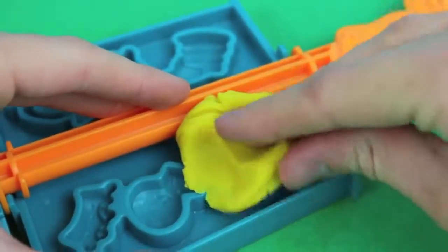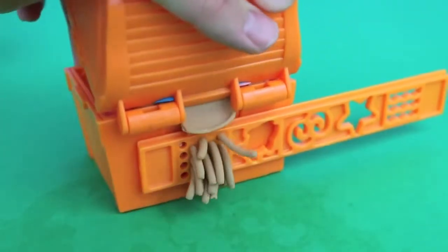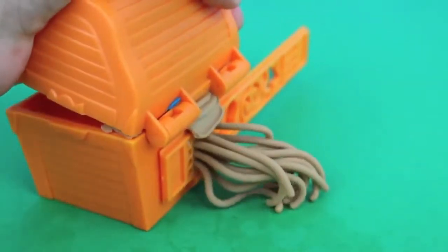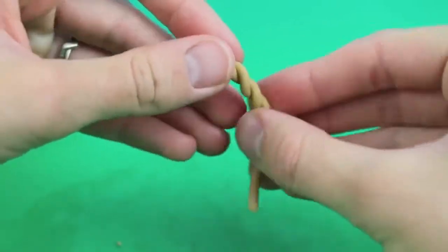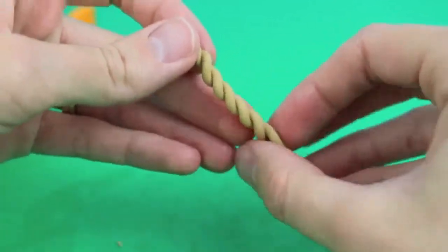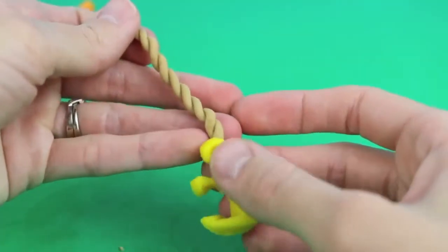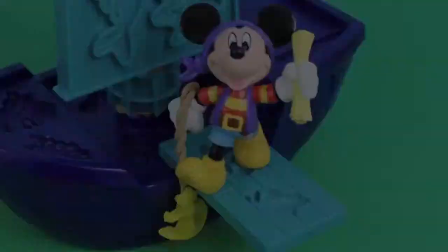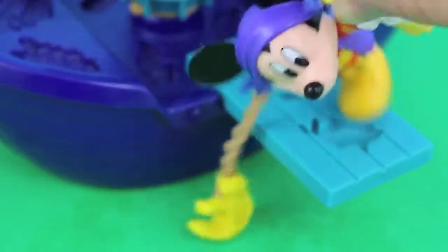The last thing I'm going to make today is an anchor for my ship! But I need something to connect the anchor to my ship, so I can make myself some chains! Just take two chains and twist them together like this, and attach the anchor to one end. Here's my anchor! I just have to slowly drop it into this green water!